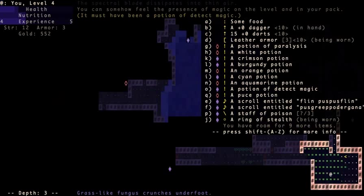I used one of my potions and it's a detect magic potion. That basically tells me where magic is on the level and whether items are good or bad magic items. So I have a few things I could be using.